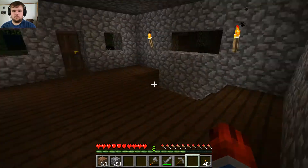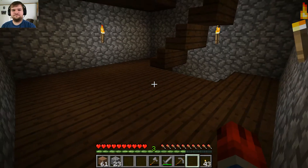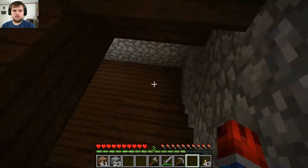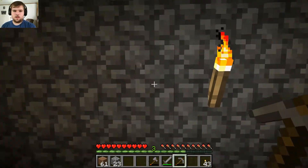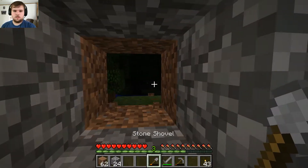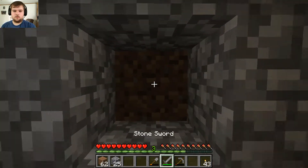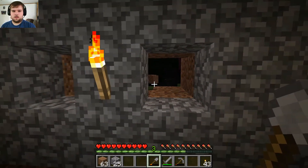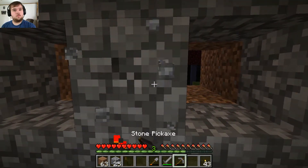I am going to have to make some more chests and will probably do that on this second floor here — this will be my storage facility. You know what I'm gonna do? I'm going to knock out some of this brick and make some windows so I can still see out there. Yeah, that'd be cool. And when I go to that beach I'll get some sand and probably make some glass to make some windows.